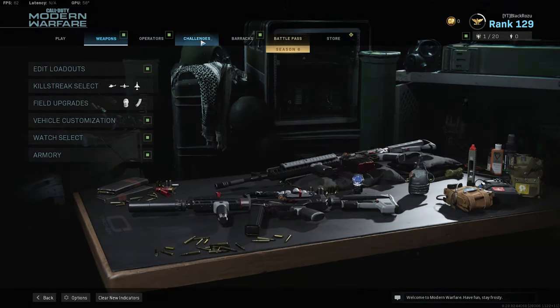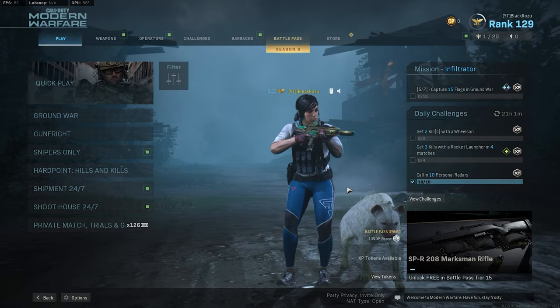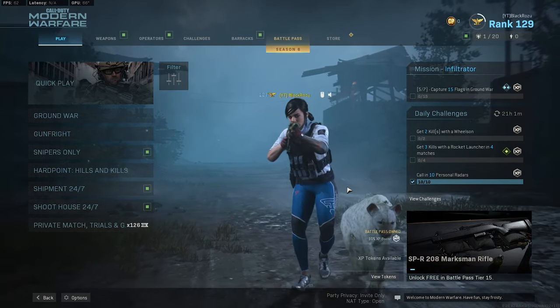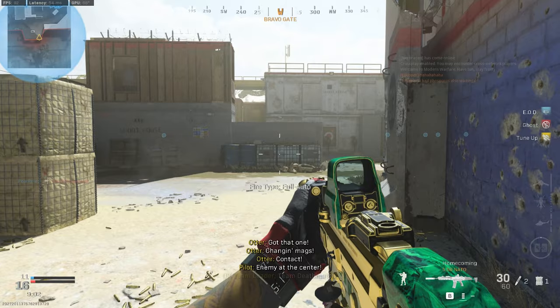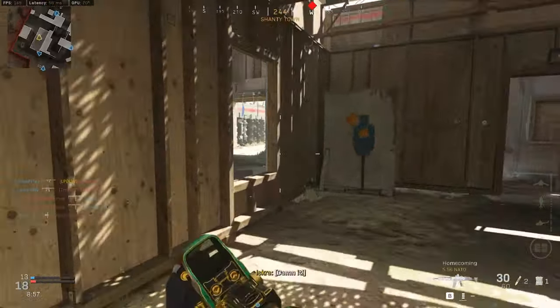Wait — before we get into the gameplay, let's check out the operator. And yes, the dog Tato does follow you in the lobby. All right, now let's get into the gameplay. Let's see how these two blueprints and Tato will do in a live match. All right, playing some TDM on Shoot House because why not, and we are Coalition — thank god, because the past like five matches I was playing as Allegiance.